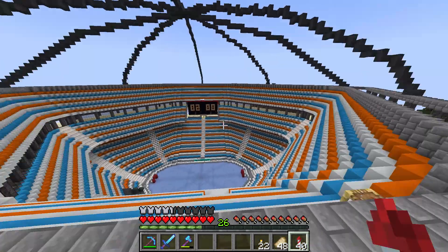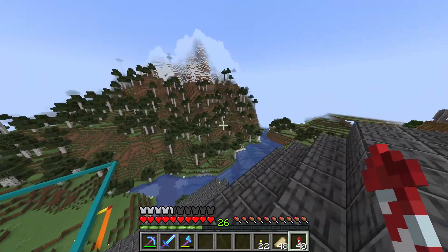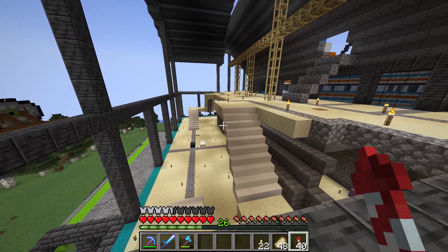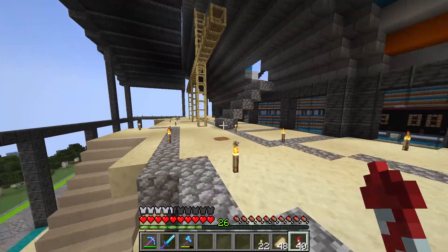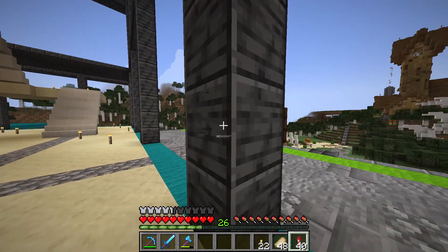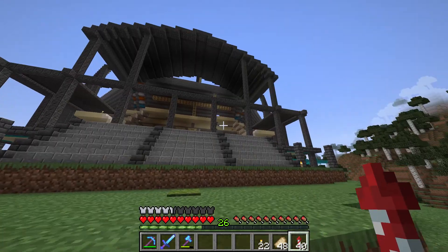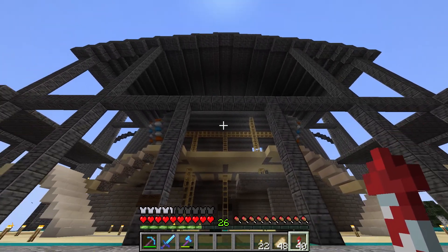A whole lot of concrete in this build, and we're going to have to get even more, because I chose white concrete as the block for the walls here. I've been doing a lot of work in this place, especially on the roof and the floors. This entire place is going to be filled in with white concrete. It's going to go really well with the deep slate, because deep slate is a rough textured block and the concrete is very smooth. I also might throw in some quartz to mix it up. This is turning into one of my favorite builds so far.